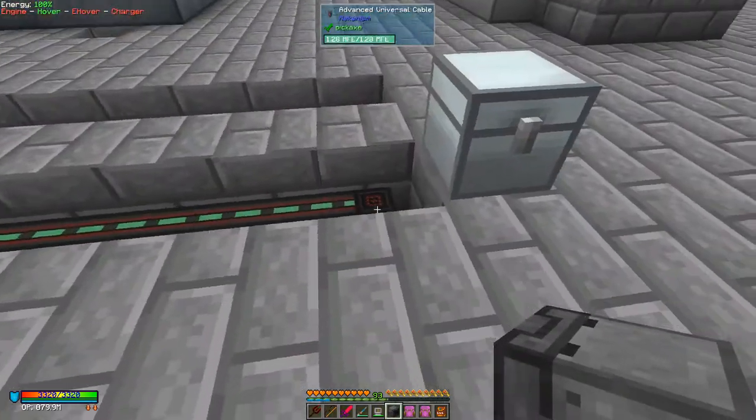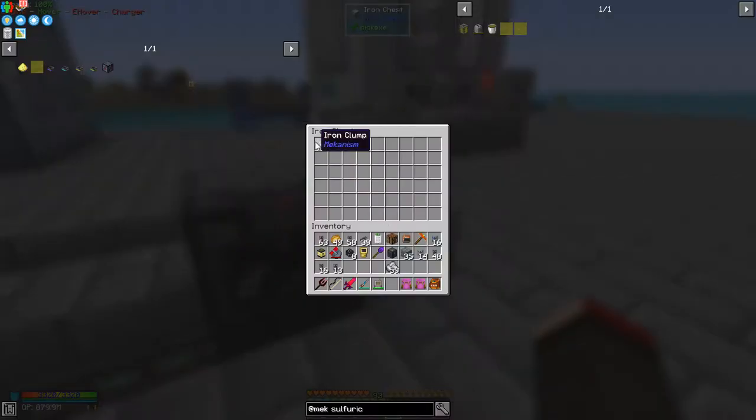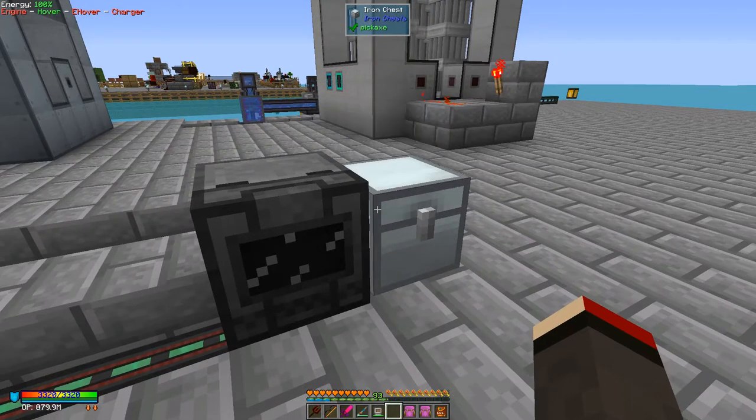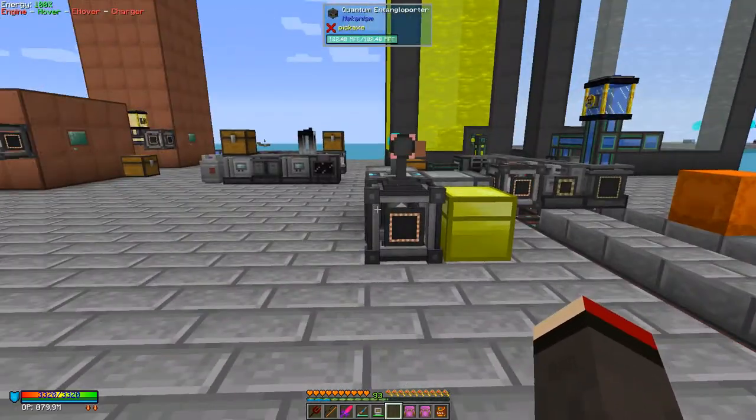So put it down here and then put into it some iron clusters — just one iron cluster — and then we should get some dust out. That's running along, let's check what we get. At the moment there are some iron clumps and some lithium in here, and then we've got these two iron dusts, which is great.